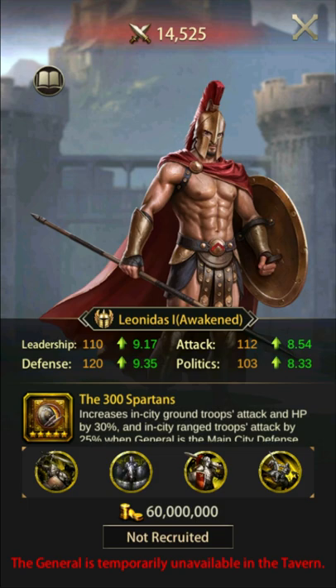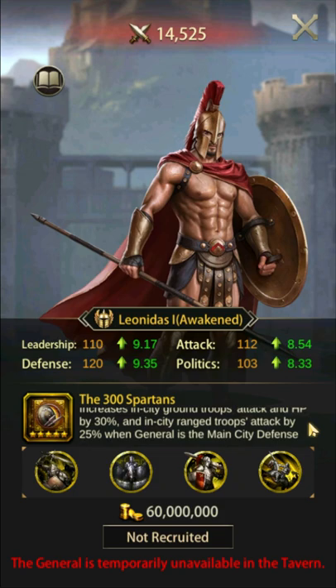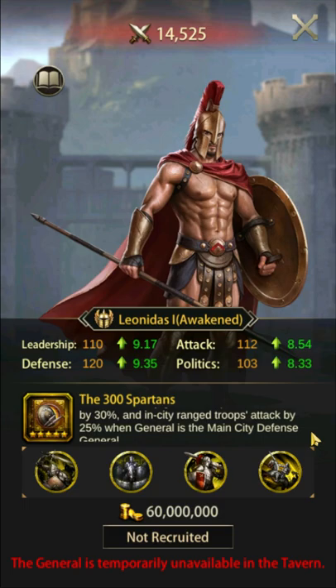Leonidas I's skill, the 300 Spartans, increases in-city ground troops attack and HP by 30% and in-city ranged troops attack by 25% when set on the wall. This skill is compatible with George Dewey. As an assistant general, it is worth building up his specialties as Leonidas can be used as a long-term assistant wall general. However, he should not be ascended for this combination.